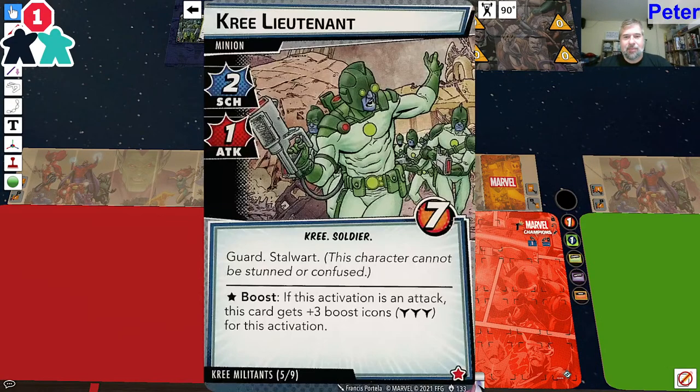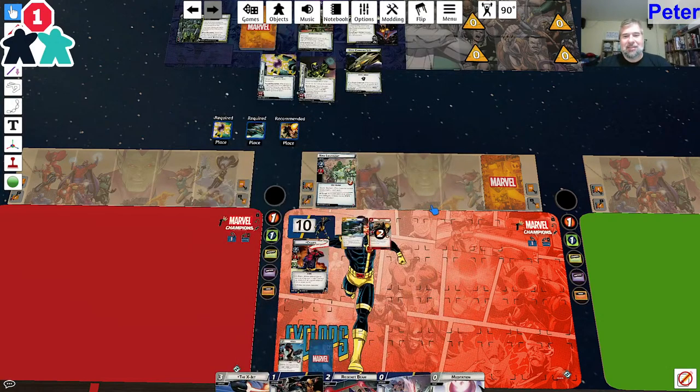Let's draw two cards. Encounter cards: Garden Stalwart - seven life - and Kree Lieutenant. That's nice to get turn one. Just Garden Stalwart.